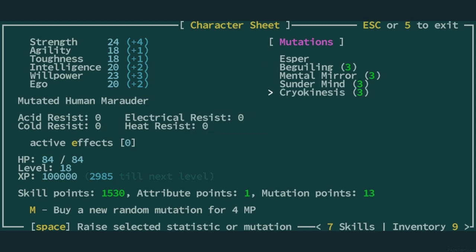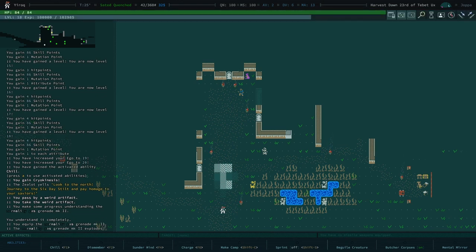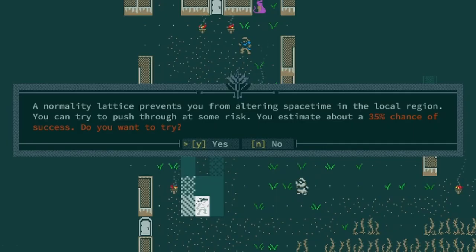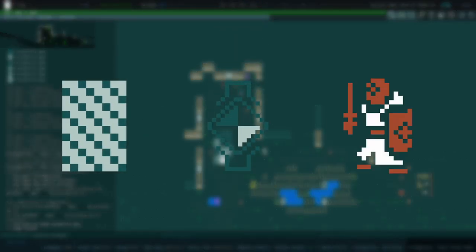Cryokinesis is already at rank 3. Mental mutants have two major adversaries. The first is normalcy — a special effect applied by certain gases, mechanisms, and enemies. Normalcy grounds a mental mutant and makes the use of mental mutations risky. Being astrally burdened will affect different mental mutations differently and can even disable some of your technology. Normalcy gas, fields, and the Putus Templar should be treated as very dangerous hazards for a primarily mental mutation user.